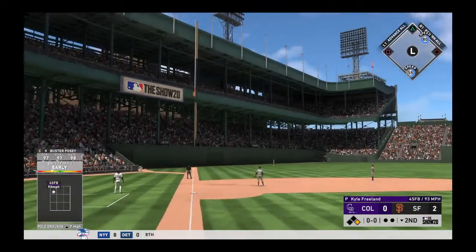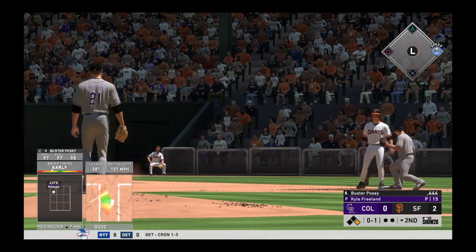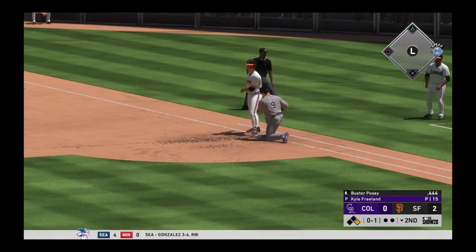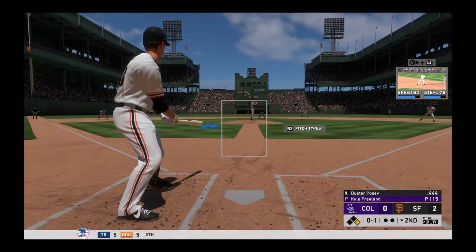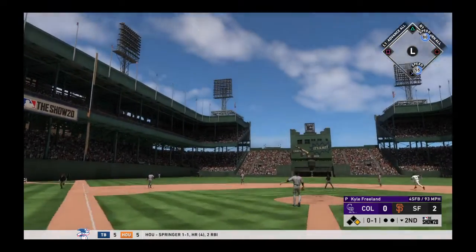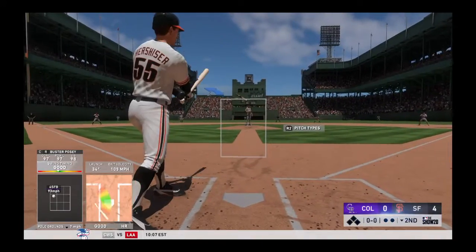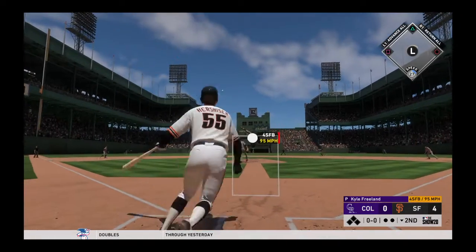He's keeping that front shoulder tough, staying inside the ball, not trying to do too much. Nobody out, runner on first. Throw over to the bag and he's back easily. Set to deliver the 0-1 — pulled high in the air out to left field and this one is gone, a home run. Well, he won his last start but didn't give up any long balls. He's already given up two here, so he's got his work cut out for him. If he's going to get the W, he's going to have to start keeping the ball in the yard.